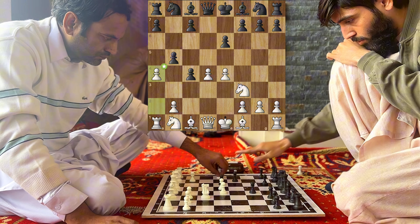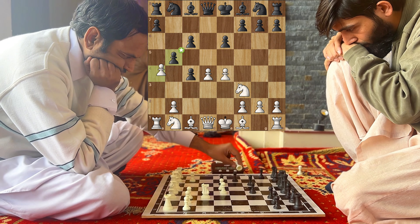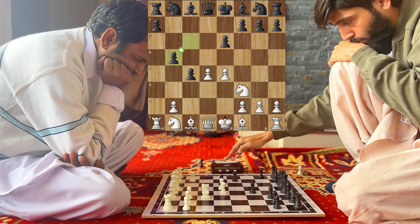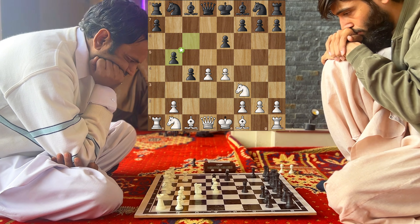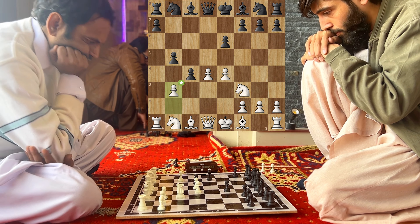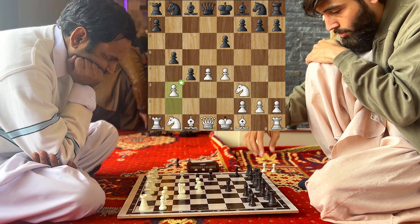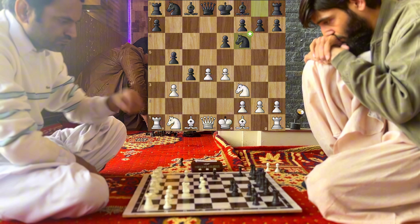A best move is done by Rehan Khan, as by Doctor, and the whole game is progressing well. Pawns are captured on both sides and the computer confirms both players are doing well. Now let's see what Doctor plays — if the pawn captures, the bishop will give a check and the pawn can be captured by the queen. Good move done by Rehan Khan.